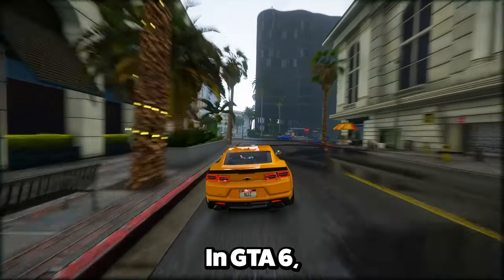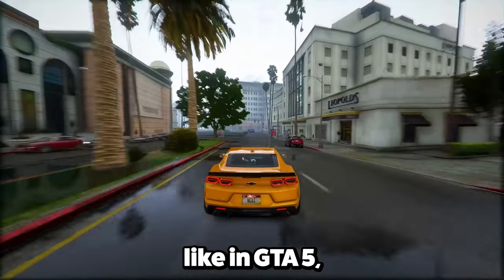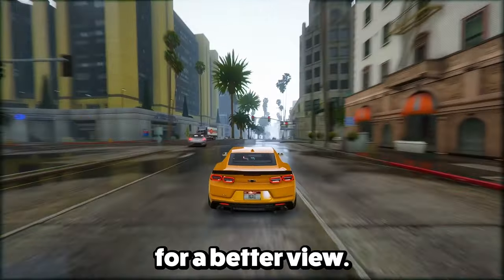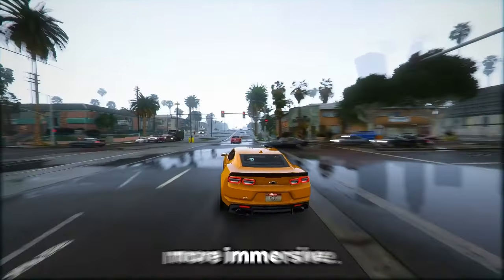Feature 10: In GTA 6, you're not stuck with your character's right-side view like in GTA 5. Following Red Dead Redemption's lead, players can freely switch their character's preferred shoulder for a better view. It also changes which hand your character uses for weapons, making gameplay more immersive.